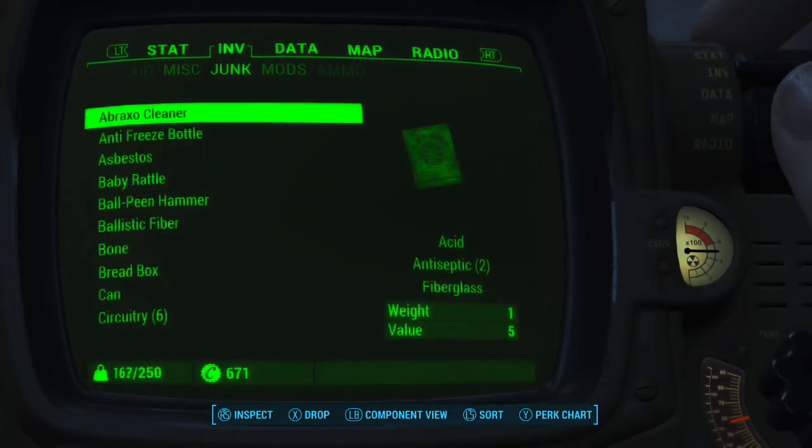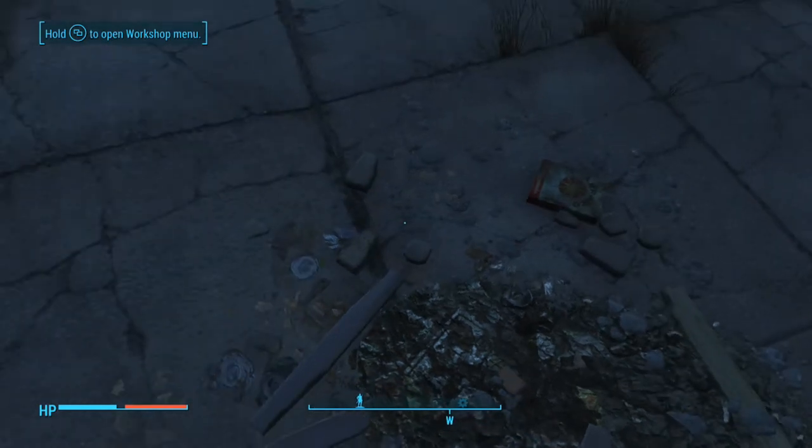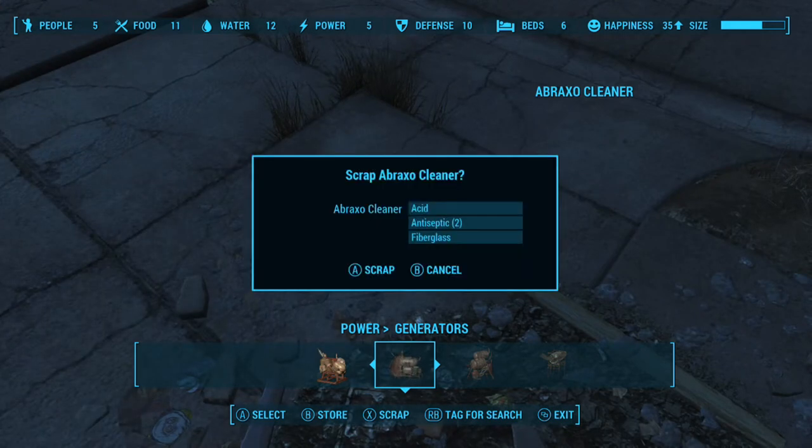And that is in my inventory. So what I can go ahead and do is drop the Broxo cleaner and then go and open up the workshop. After that I can hover over it and press X to scrap it, and that turns it into fiberglass as well as a few different items.